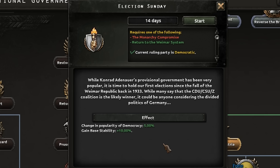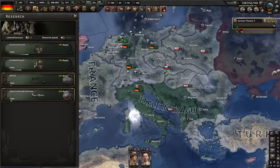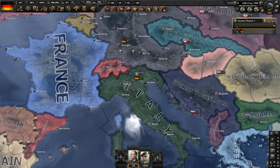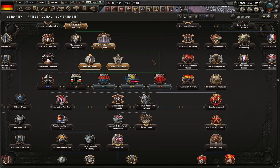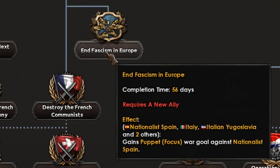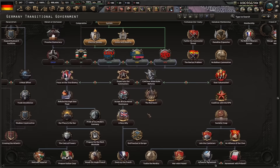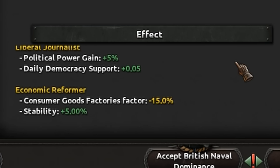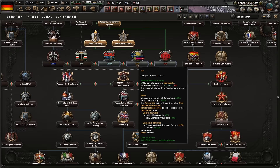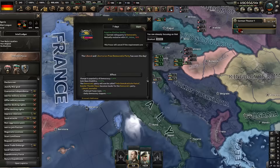Election Sunday — go on then. While Conrad's provisional government has been very popular, it's time to hold our first election since the fall of the Weimar Republic back in 1933. While many say that the CDU is a likely winner, it could be anyone. We've got the Italian League — I may be going to war with the Italians soon, don't want Mussolini getting too big. I might try and ally with the UK. We can either go for the Union or the FDP — consumer goods factor negative 15%. Yeah, we're going for that. The liberal and libertarian free democratic parties.